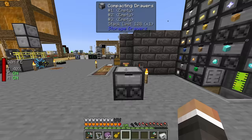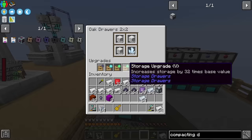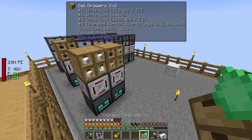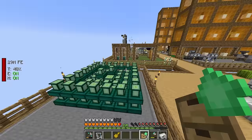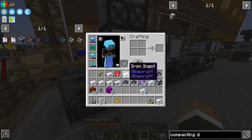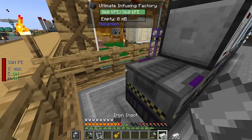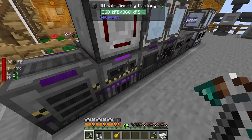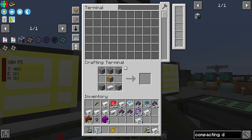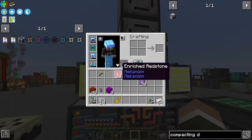I'll lock the compacting drawer to chorus root so random stuff doesn't get put in it, and add some upgrades from drawers that no longer need them. Then I'll use the ME interface as an import bus by setting the back to output and replacing the cable with an ME interface. That starts pumping all the chorus root into the ME interface in the same way it does from our other setups, sending it back around into the system. Now it just runs until we have 141,000 popped chorus root.